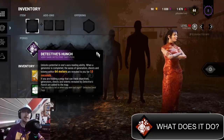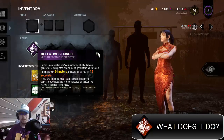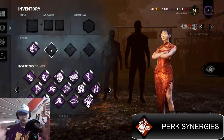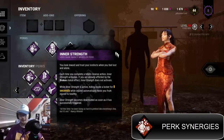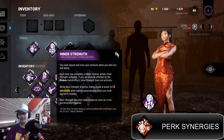This perk is pretty good on its own, but if you build around it, it obviously becomes even stronger. So what are good perks to pair it with? Since I use Detective's Hunch to search for totems and cleanse them, the first thing that comes to mind is pairing it with Inner Strength, because Inner Strength is really damn good with Detective's Hunch. What does Inner Strength do? It's a Nancy Wheeler perk.